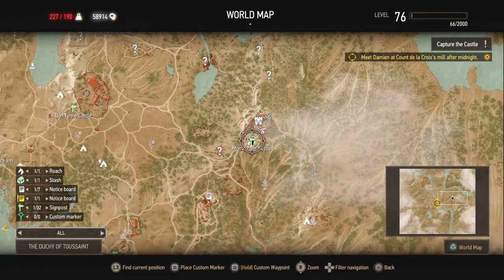Hey, Detronus here. Today I'm going to show you the best way to farm gold in Blood and Wine on New Game Plus. First, you want to head to Beauclair in Toussaint. In the northeast corner, you'll find Mont Crane Castle.